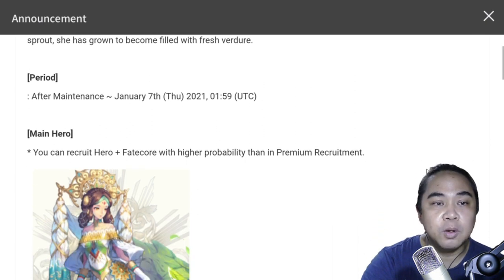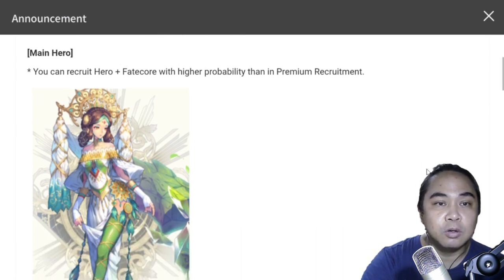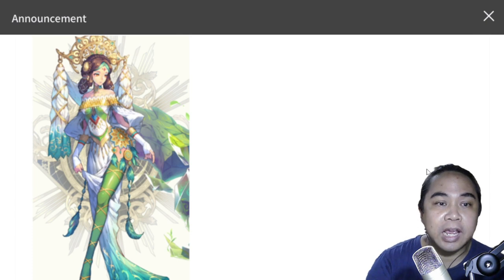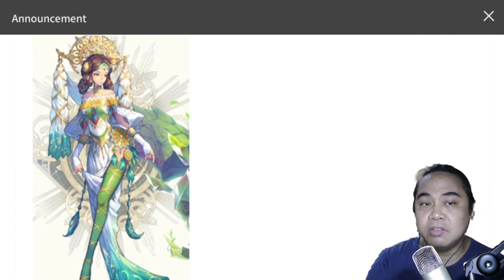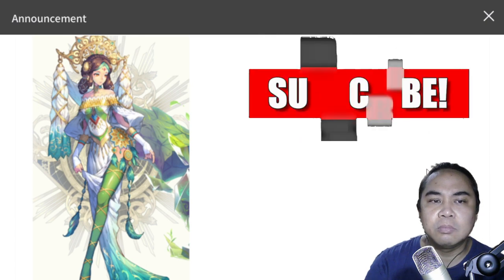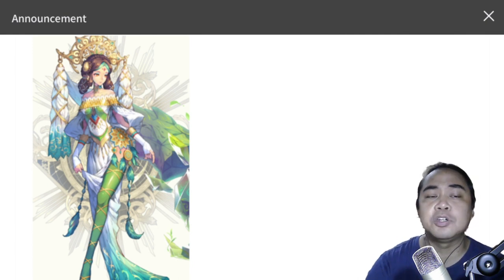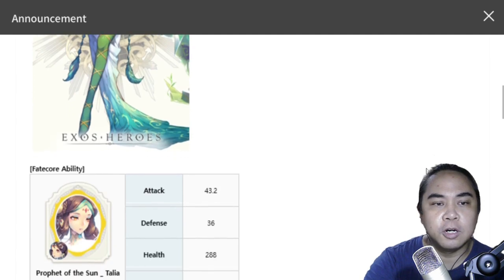Talia is your main hero with a higher probability than in the regular premium recruit, so she'll get her own banner. My first impressions of her character design: if you know what Carnival is — it's a festival in Brazil — her costume actually resembles that, and it also kind of resembles some Asian costumes from Southeast Asia. The design is really good; I love the way she looks.